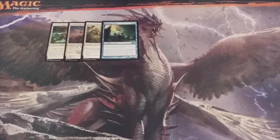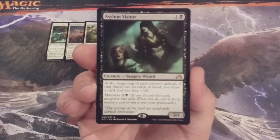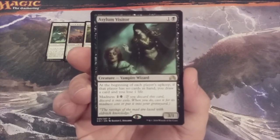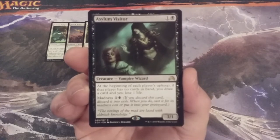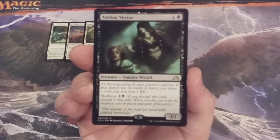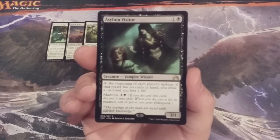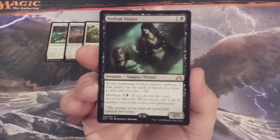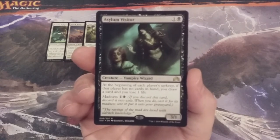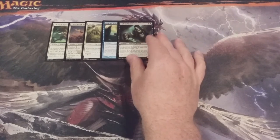Creature number five is Asylum Visitor, a 3-1 Vampire Wizard. At the beginning of each player's upkeep, if that player has no cards in hand, you draw a card and lose one life. In a multiplayer game of Momir, it's not unreasonable to see players without cards in hand, particularly in the late game. If we can draw cards because our opponents don't have them, that means we can cast more, summon more creatures, and get more lands into play. Asylum Visitor could be a sneaky good way to refill our hand.